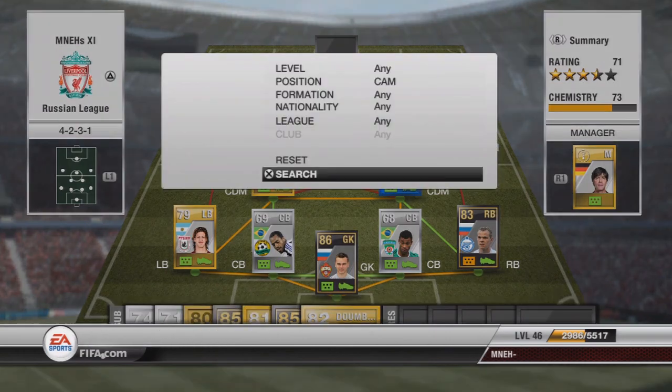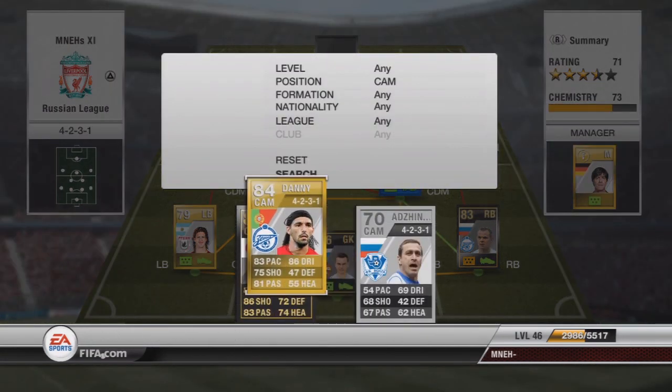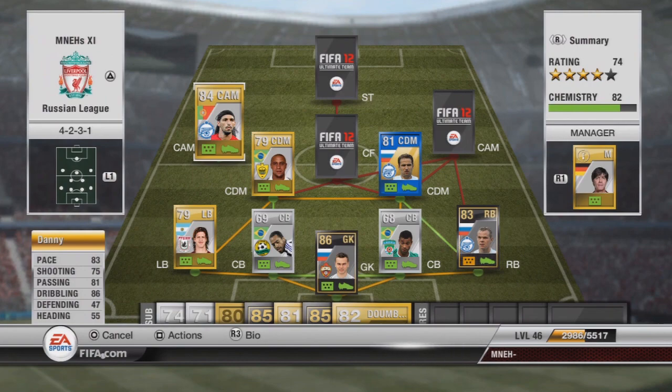Our first centre-attacking mid is going to be Dani. The reason Arshaven's on the bench is because he's got a low attack and low defence work rate — he's awful, stands around the halfway line all the time and just doesn't put in any work. Unfortunately Dani's also got a low defensive work rate, but he's got a medium attacking work rate. If he had high, I think he'd be a fantastic player. But with medium, he works well because he's got a very good finesse shot and can get into good positions just outside the box. He's also got five-star skill moves.